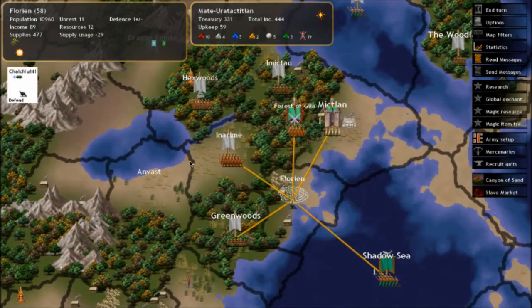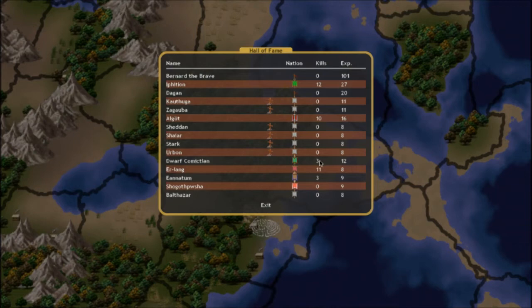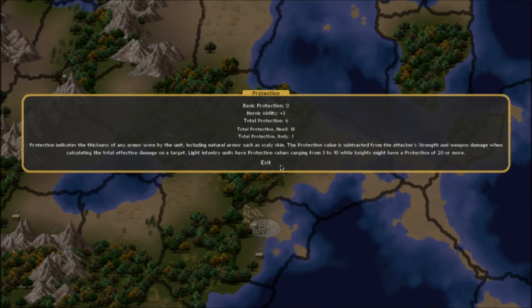Let's move Chal to the forest of Kila. Dwarf Kamiklan — you have become a hero! You've got a heroic ability, so you're now in the hall of fame with three kills and 12 experience. Bernard the Brave is at the top — he's a mercenary — and some guy named Ephethion is even higher up. But that's alright, we'll probably catch up because these guys are going to die. Let's check out your ability: you've got tough skin. A hero with this ability receives increased protection — normally zero, and you got plus three.